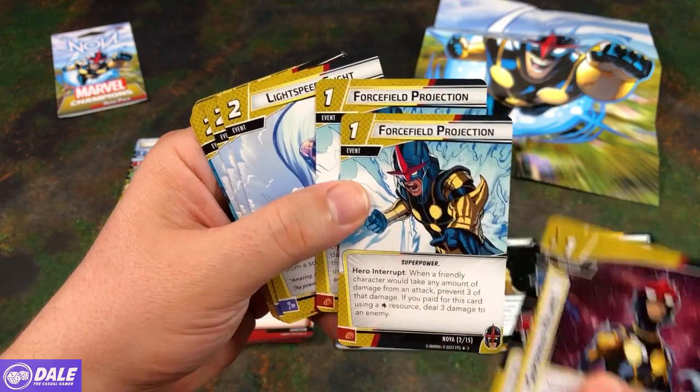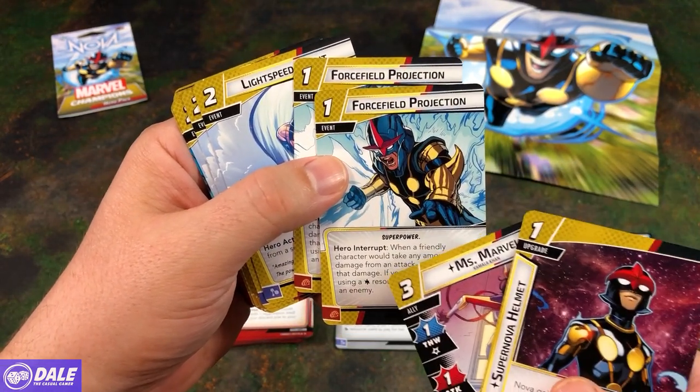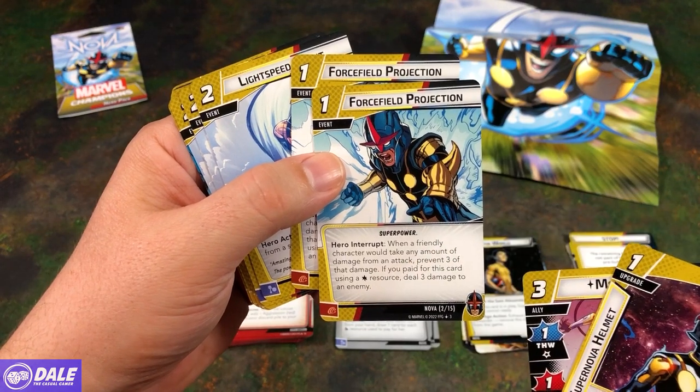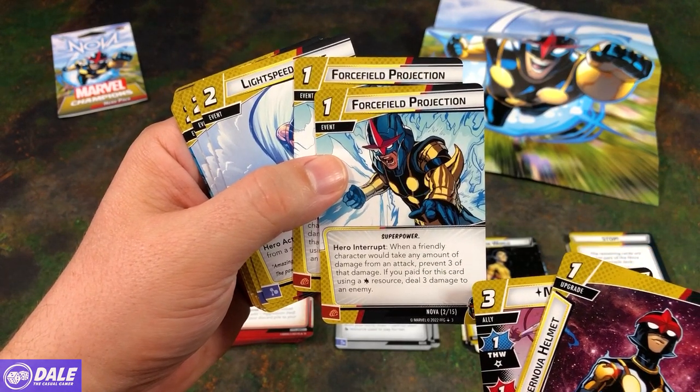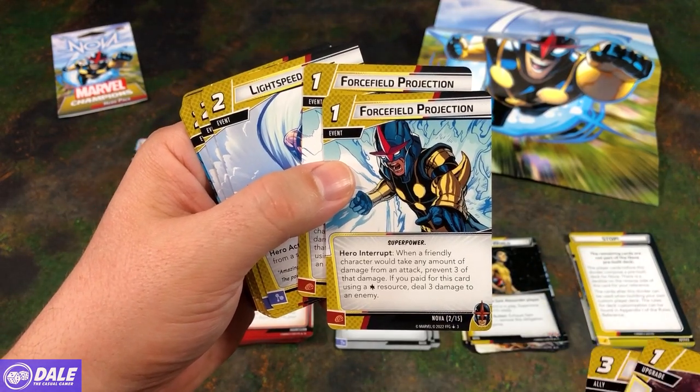Force Field Projection — we've got two of those. A 1-cost event, superpower. Hero Interrupt: when a friendly character would take any amount of damage from an attack, prevent 3 of that damage. If you paid for this card using a Wild Resource, deal 3 damage to an enemy.